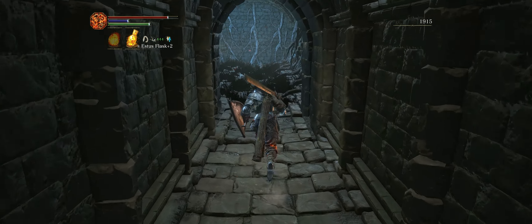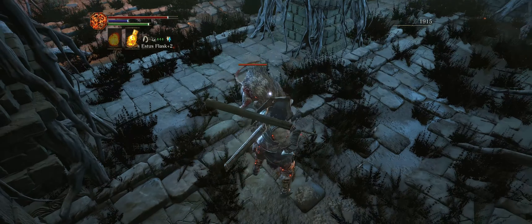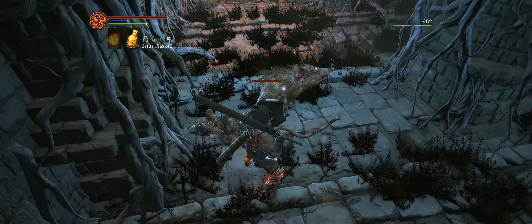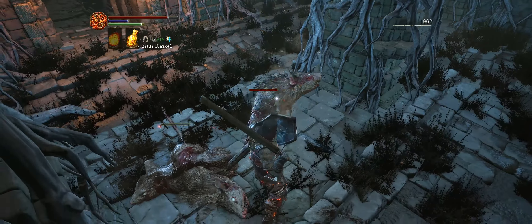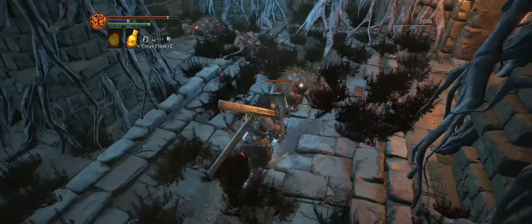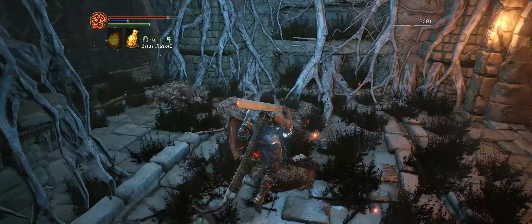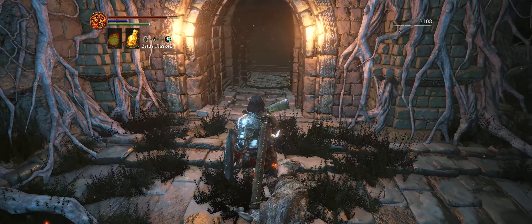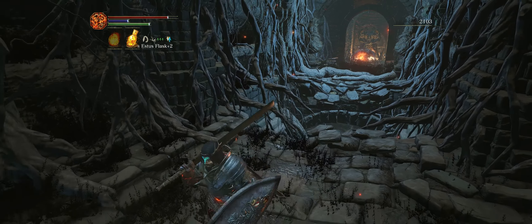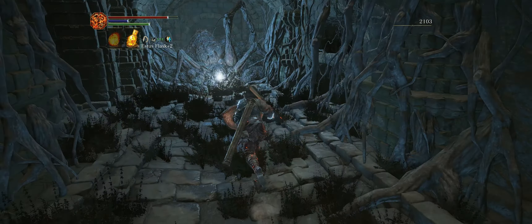We're going to backtrack a little, and there is going to be another chamber with more rats — make sure you take them all out before you continue. The game wants us to go in this direction now, and we will, but first we're going to go past this illusionary wall. You can see this is the hole that we wanted to avoid when we were running away from the atrium. We'll go down there, but not yet.